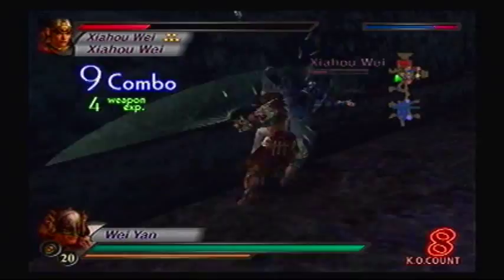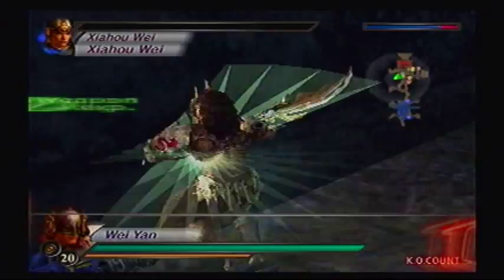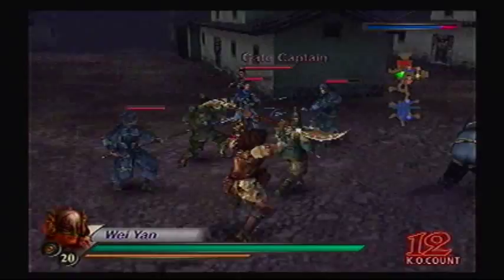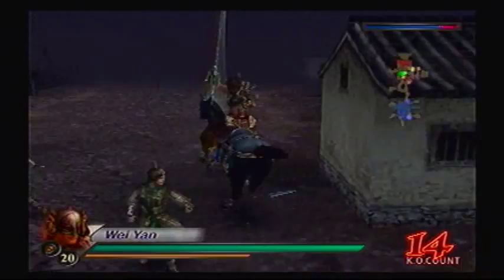Many people will say that the reason Wei Yan has an Aura of Defiance was because he was born with two heads or two faces, and that's the reason why he would betray easily. But that's probably just some Three Kingdoms or Dynasty Warriors lore — in Three Kingdoms he actually had one face. He was just known as very hot-headed.